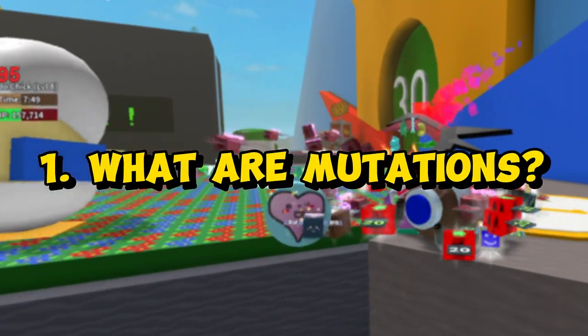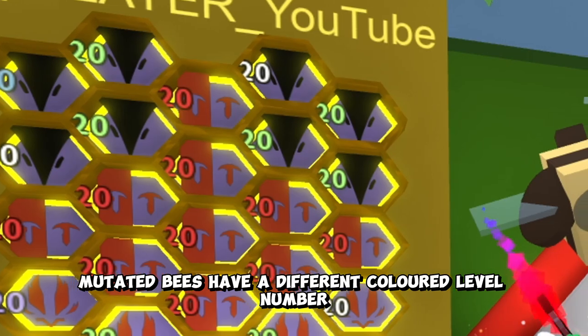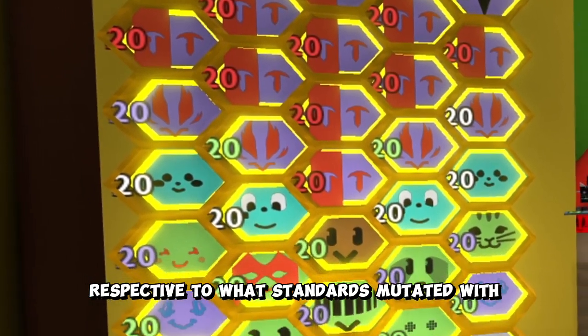What are mutations? Mutations are a mechanic that buffs the stats of certain bees in the player's hive. Mutated bees have a different colored level number in their hive slot and on their wings than the standard white, respective to what stat it's mutated with.